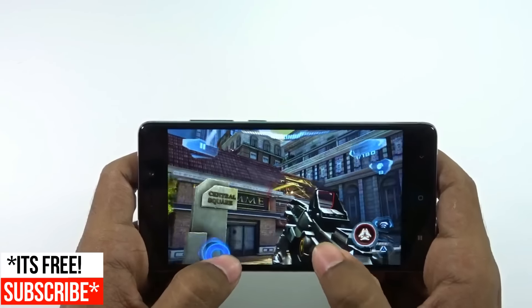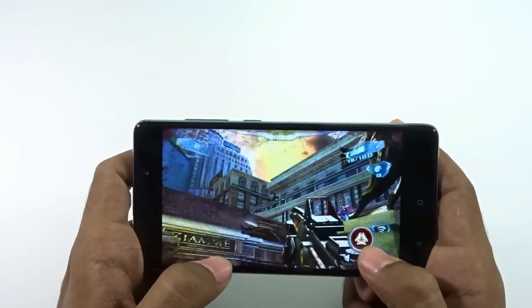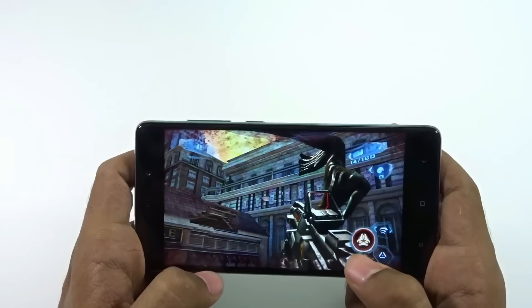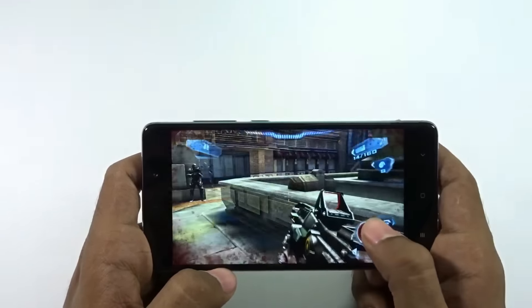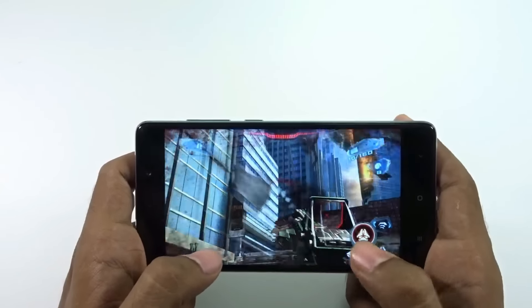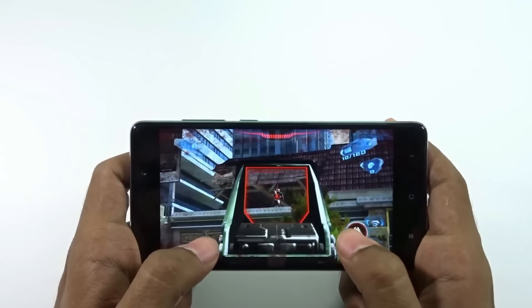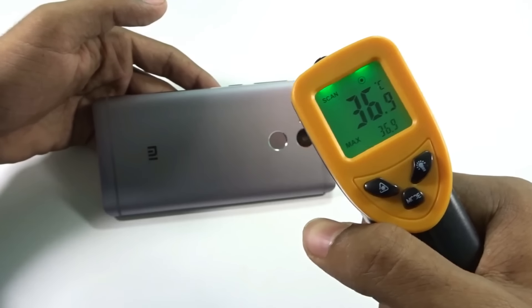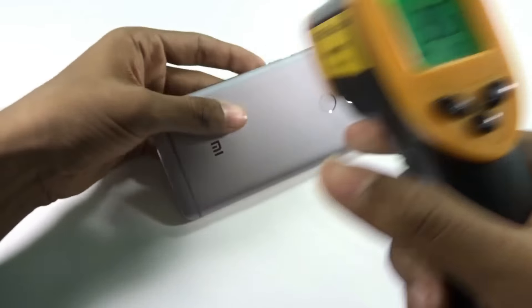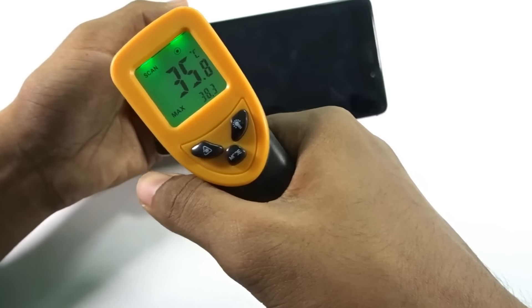It's at least a power-packed solution at a price of around 10,000 to 11,000 rupees for Indian consumers, available in January or February. Really awesome. Now for the temperature — the environment is around 27 degrees. The back of the phone is reading 36, 37, 37.9 degrees, and the front is at 38 degrees. Remarkable — not even over 40. Excellent.